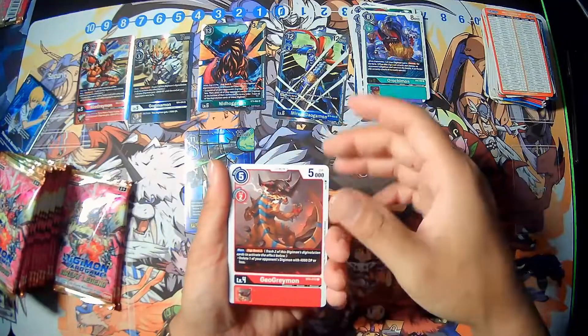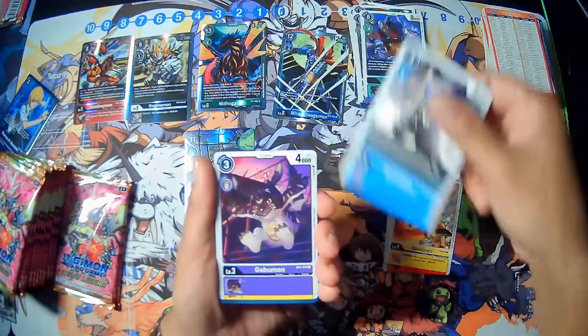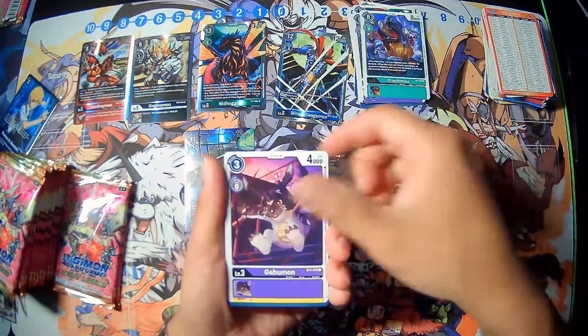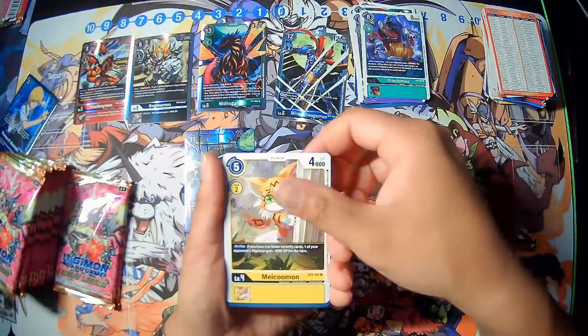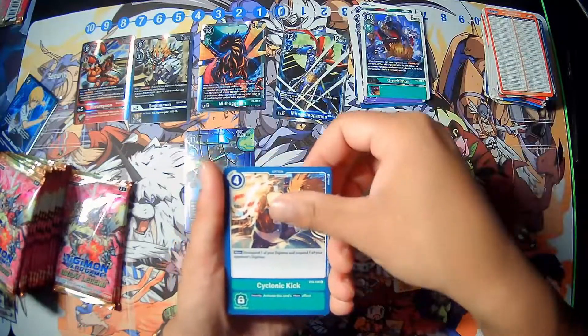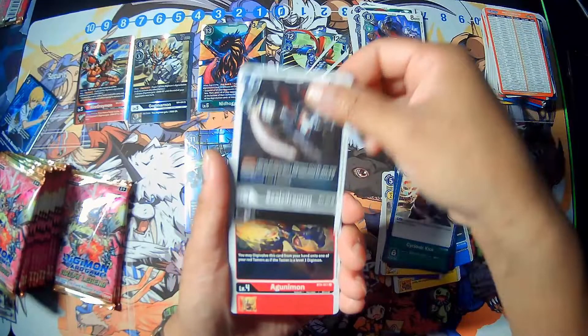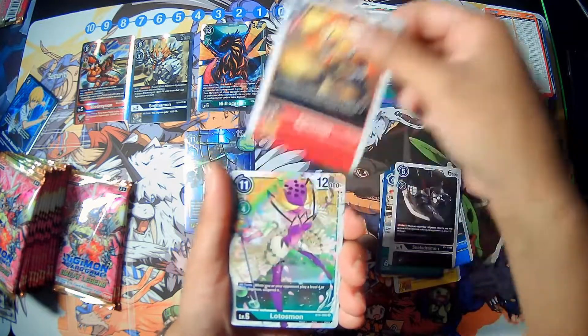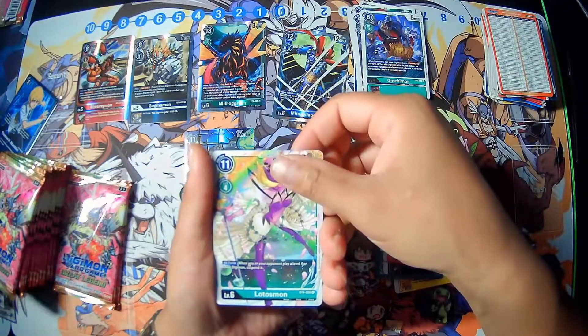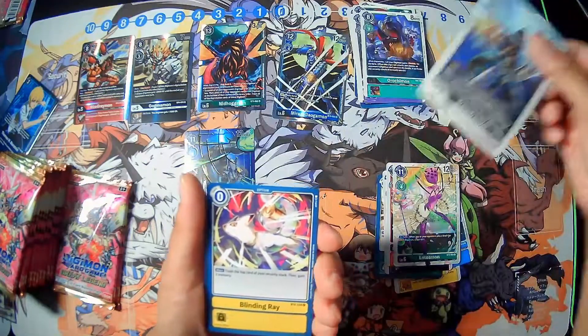Next pack we have GeoGreymon, Graumon, Shabimon — looks sick — Gabumon, Nekumon, Atomic Inferno, Cyclonic Kick, Steeldramon, Kunimon, Lotusmon, Dramon. And we have a Blinding Ray.